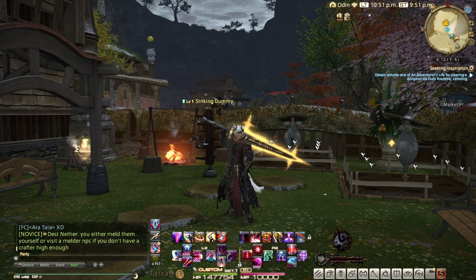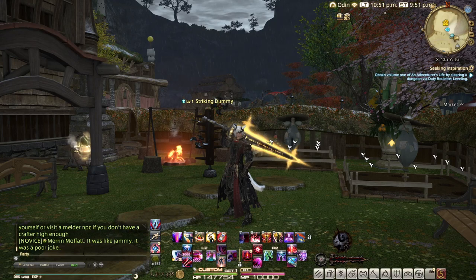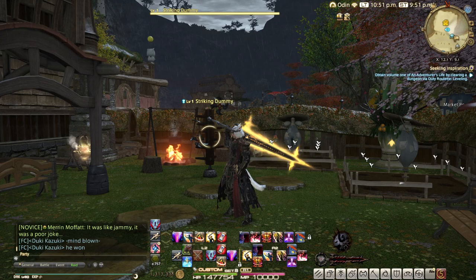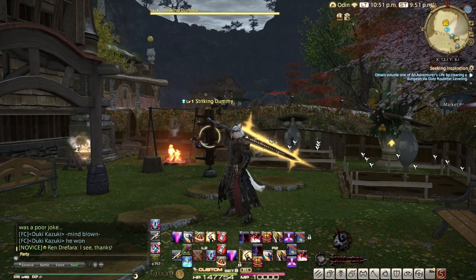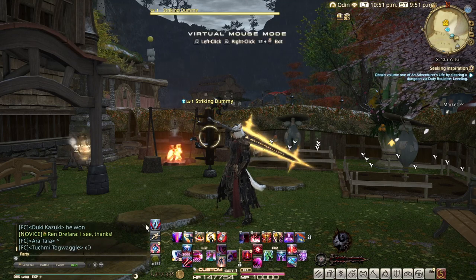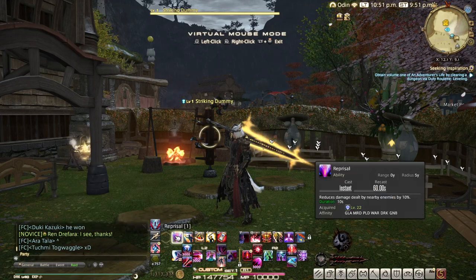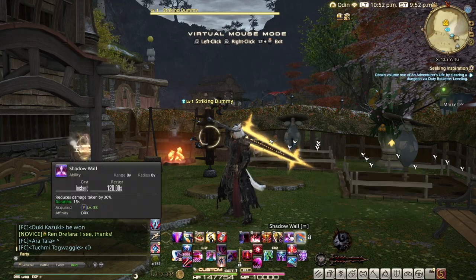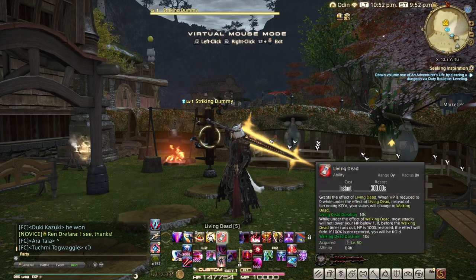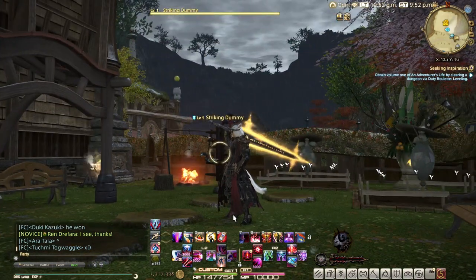I tend to put things in the same place for all classes so I know where things are. The issue is I can't see Hotbar 8 during combat, so I don't know when things are on cooldown. Because of that I've placed another hotbar on screen so I can see when those essential skills are on cooldown — for example, knowing when Rampart is off cooldown so I can do another big pull.